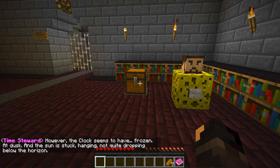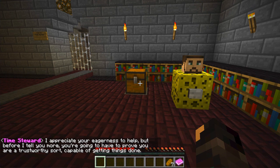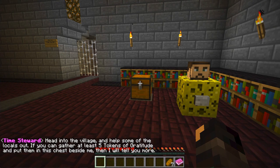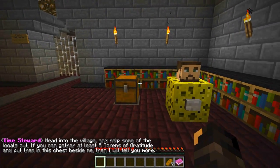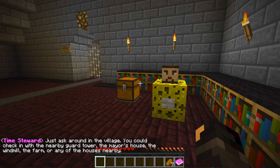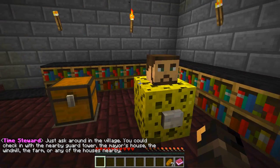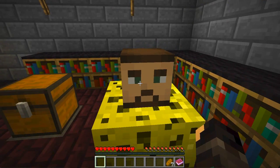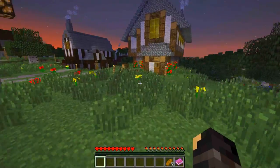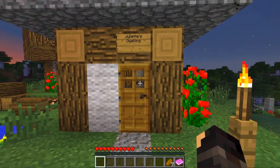'However, the clock seems to have frozen. The sun is stuck, not quite dropping below the horizon.' I appreciate your eagerness to help, but before I tell you more, you're going to have to prove you're a trustworthy sort, capable of getting things done. Head to the village and help some of the locals out. If you can gather these five tokens of gratitude and put them in the chest beside me, then I will tell you more. Just ask around the village — check in with the nearby guard, the mayor's house, the windmill, the farm, or any of the houses nearby.